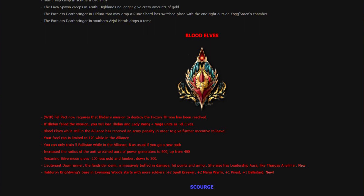Fell Pact now requires that Illidan's mission to destroy the Frozen Throne has been resolved. If you want to go Fell Elves, you'll need to destroy the Frozen Throne first with Illidan. If Illidan failed the mission, you will lose Illidan and Akama plus Naga units as Fell Elves. Blood Elves while in the Alliance has received an army penalty to give further initiative to leave — your food cap is limited to 120 while in the Alliance, and you can only train 5 ballistas while in the Alliance, 8 as usual if you go a new path.